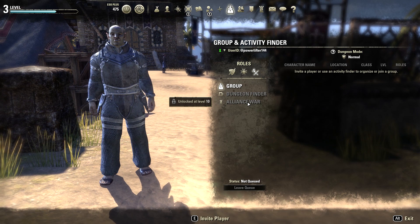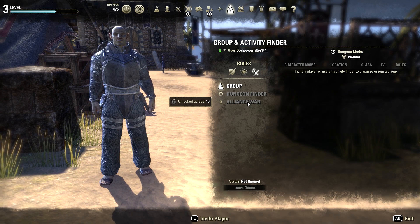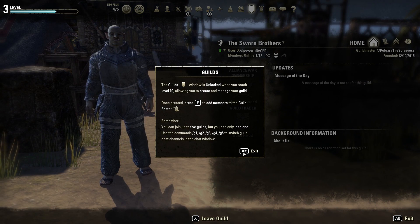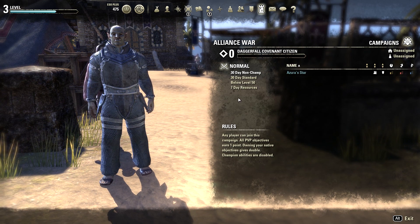Alliance War: basically, you have to go into a queue for that one depending on which queue you select. Let me go to the Alliance War — these are the queues that you can go into. A queue means you're pending to go into a game, in case you didn't know.